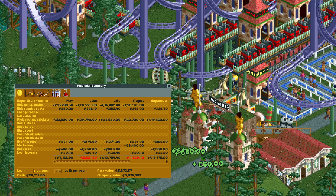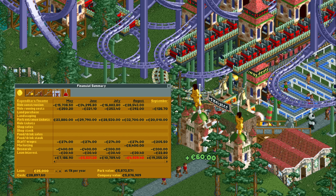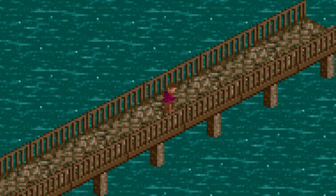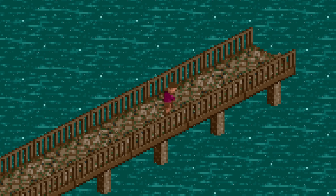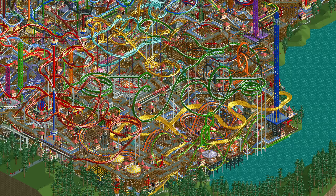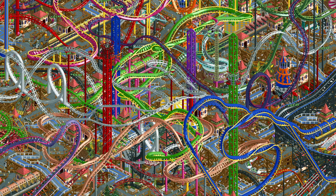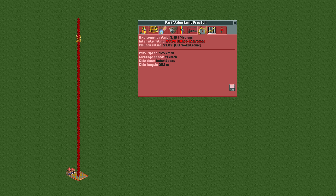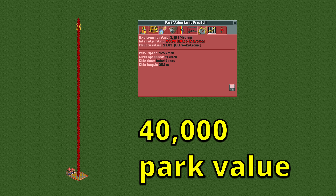By September of year 2 we have reached almost 6 million park value — and also a problem. With 114 looping coasters, the park is full. I cannot fit any more pre-built looping coaster park value bombs. As I was considering that I might not be able to hit 10 million park value, I got an idea. If you research thrill rides for long enough you will get access to the launched freefall, which is an even better park value bomb than the looping coaster. A 145-meter tall design with a downward launch mode gives about 40,000 park value. This is less than the looping coaster, but it is also cheaper and, more importantly in this case, has a much smaller footprint.